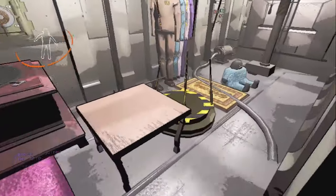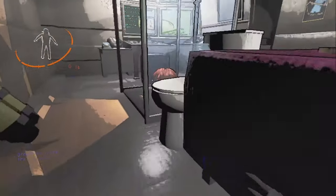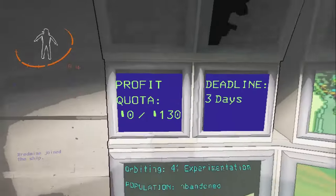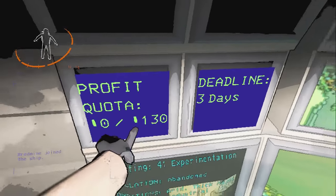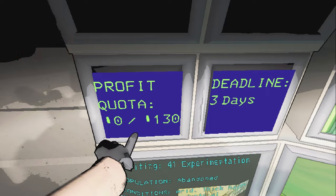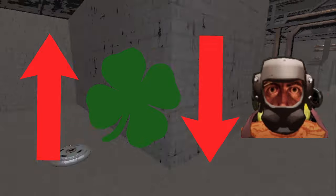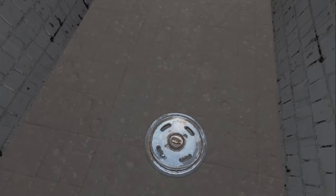In the V65 Anniversary update, Zeekers introduced a luck system where you can gain or lose luck by buying furniture in the shop. The amount of luck you have actually affects what quota you will get. In general terms, the more luck you have, the lower the quota you will get after fulfilling the current quota. This video will be a detailed guide on the luck system.